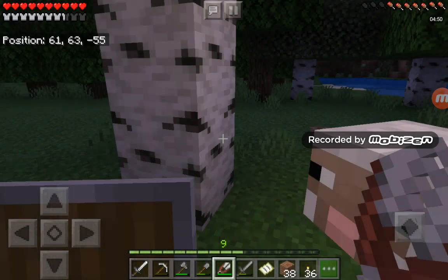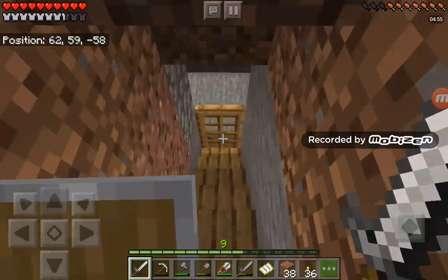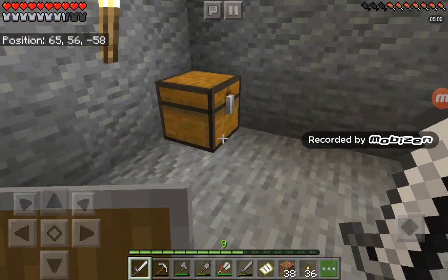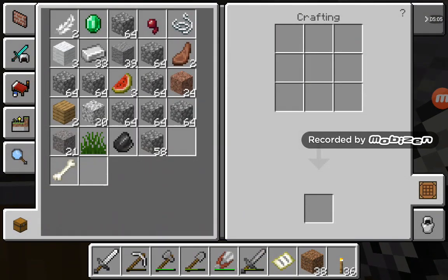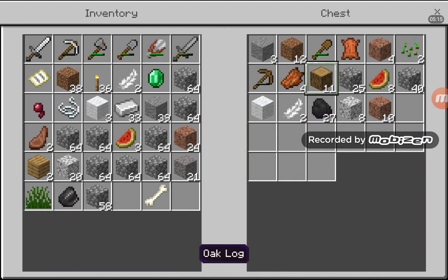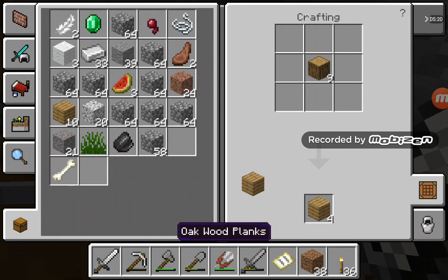We got three wool - yes! Now we can make a bed so we can sleep overnight. Then we'll look at the food situation. I'm going to find a farm tutorial on YouTube. We need one wood - yes, we do have some. Let's take this wood, make planks, and craft a bed.